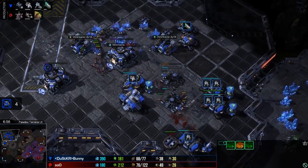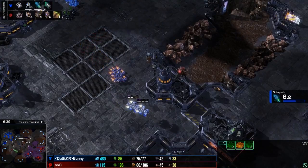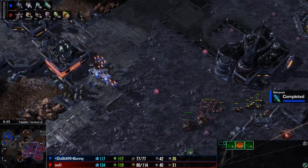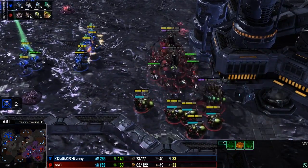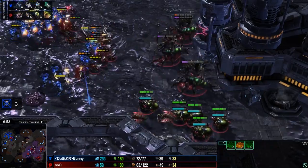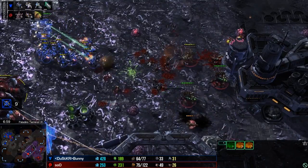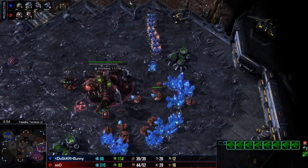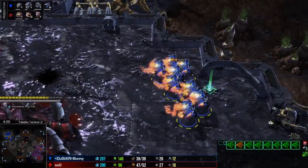Bunny cannot expand because Sue owns the map. It's really cool the way it works — it will always flip-flop. Something else Bunny could have done behind all of this aggression would be to make a factory rather than trying to take the two CCs, maybe even get a Starport and go for Cyclones or Liberators as a follow-up. He would never get that natural, but he might have had a chance of killing his opponent — though that would be the most all-in of all-in options. As it is, Sue did a great job. He held off all this technology with nothing but minerals — using his economy to beat technology.